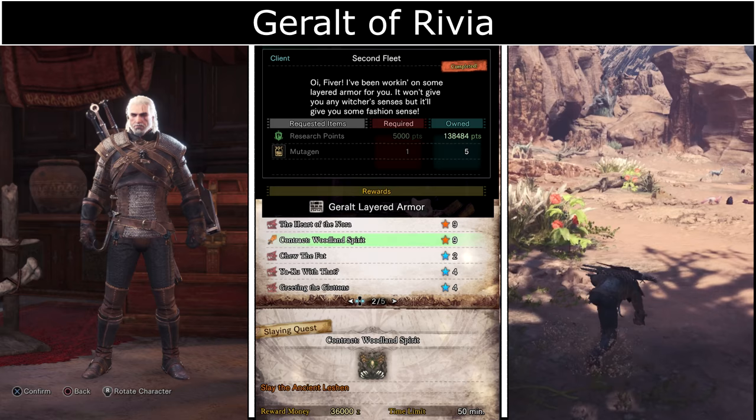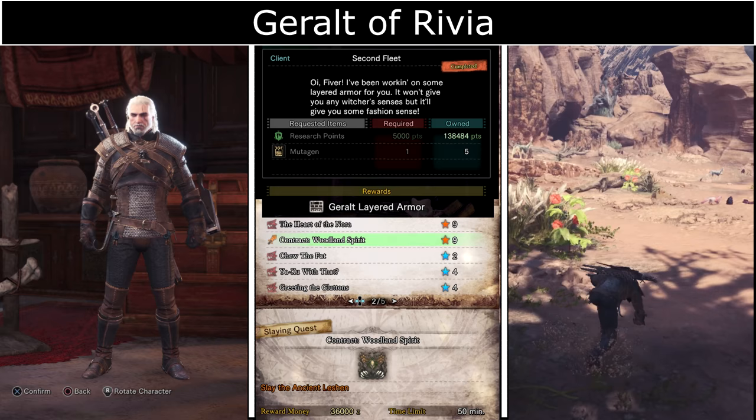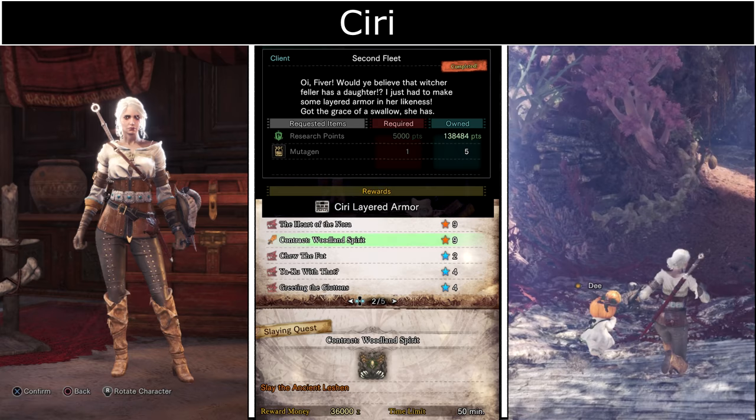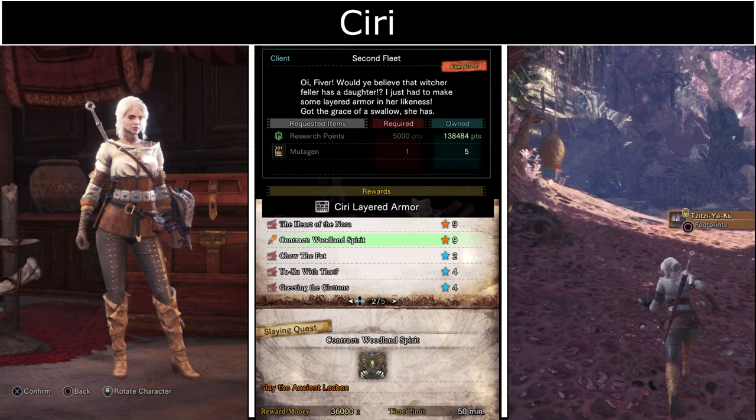Geralt of Rivia Armor makes your character sound and look like Geralt from The Witcher. This requires a Mutagen which can be obtained as a random reward in the event quest Contract: Woodland Spirit against the Ancient Leshen. Alternatively, you can also take on the appearance and voice of Ciri from The Witcher by trading in the same item.